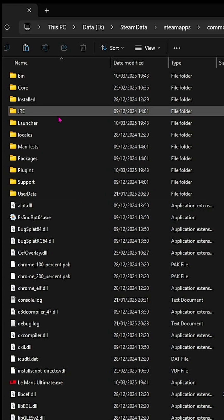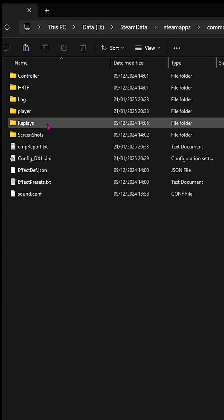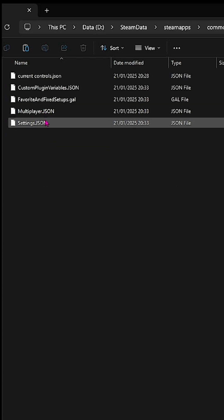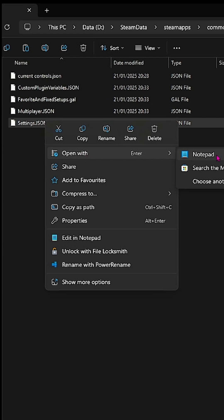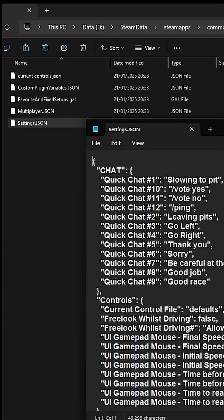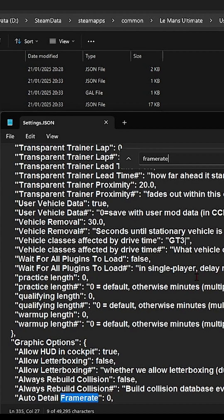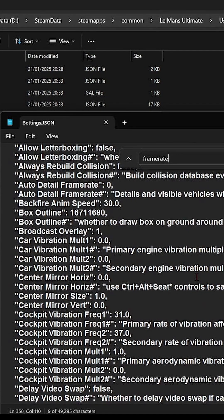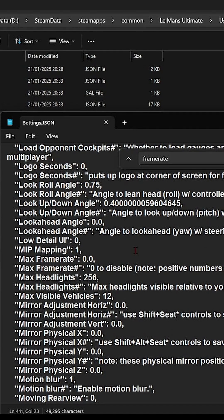The Steam data folder can be anywhere depending on where you installed it — usually it's on the C drive. Or you can just right-click on Steam and get directed to the file location there. Just check out the B-roll for that. On the settings.json file, right-click it and open it with Notepad — the B-roll will show you more on how to do that.